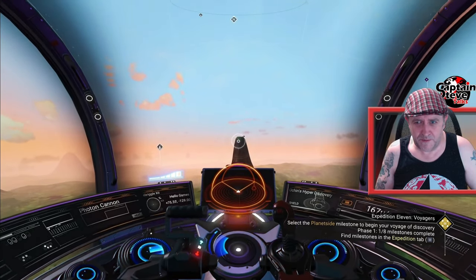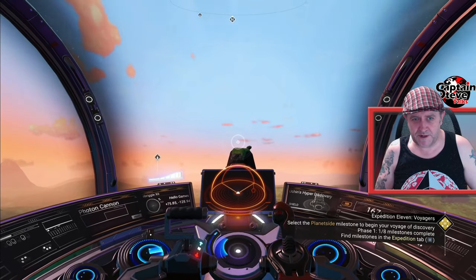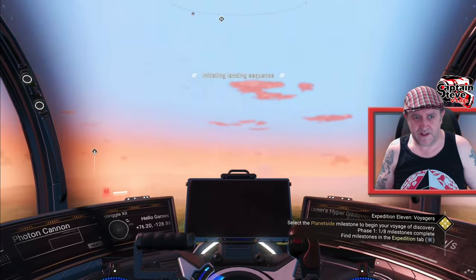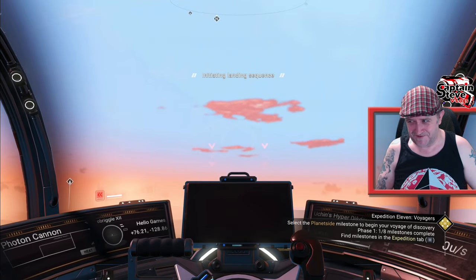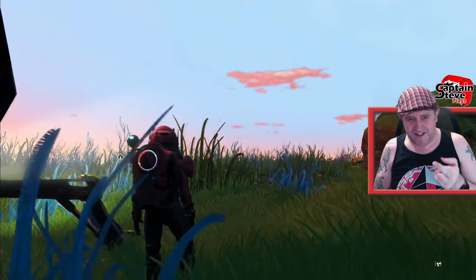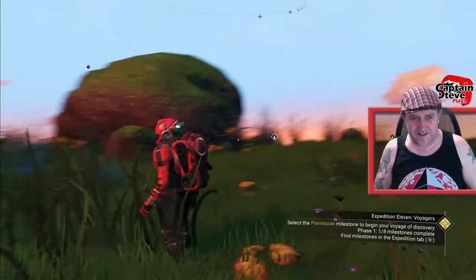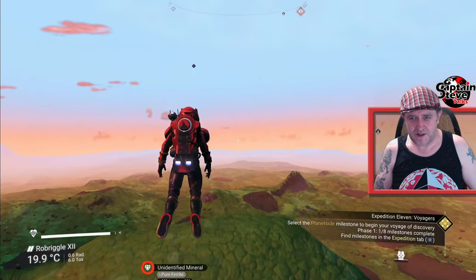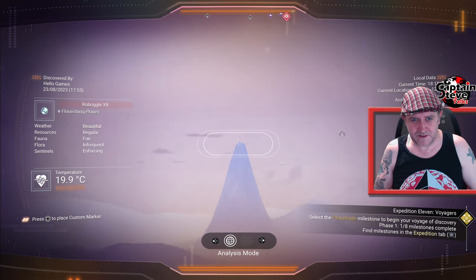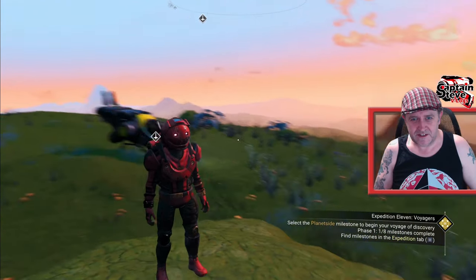Hopefully that's going to pop the badge for being on the top of a mountain — and if that's the case, I'll give you the name of this planet right away, because this was in the starting system. Let's jump on out and see if this does it. It's not going to do it. Darn it. I wonder if you can just use a terrain manipulator and make the mountain higher. I don't think we're going to find any higher than this.